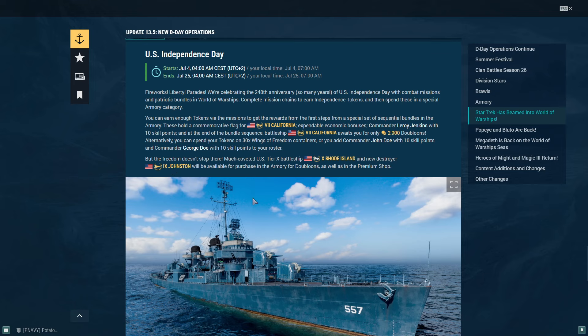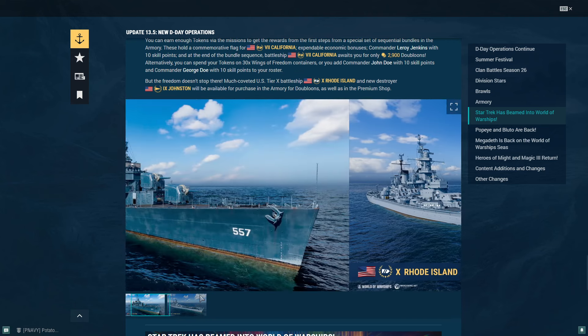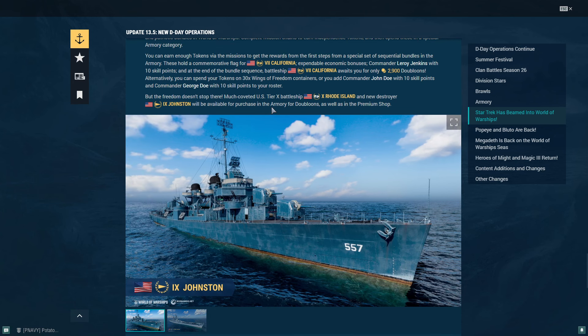These ships are not going to be available for coal or any other resources. They simply said that you can only get them by doubloons — you can see here, Armory for doubloons, as well as in the premium shop.